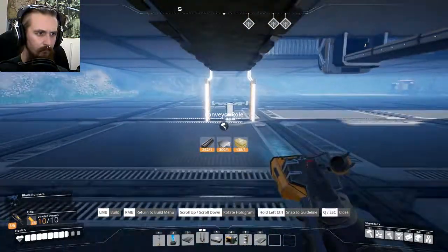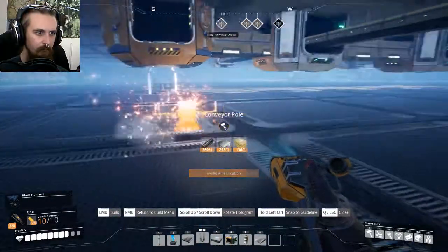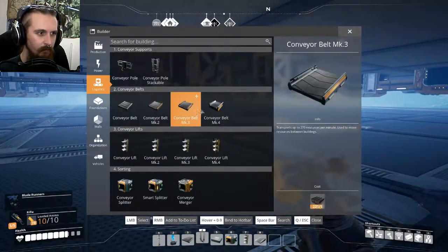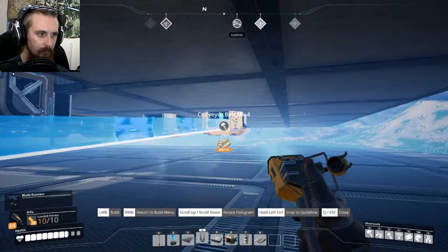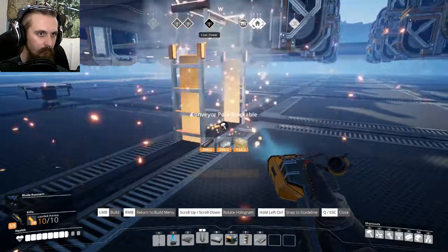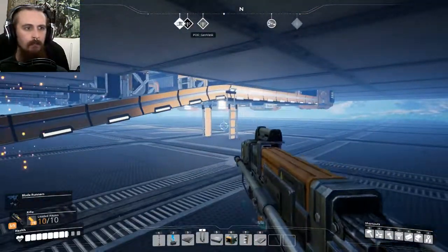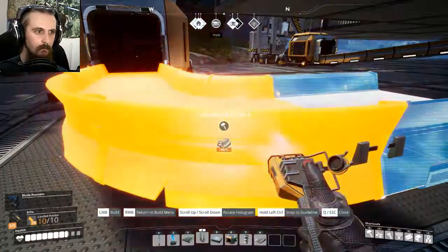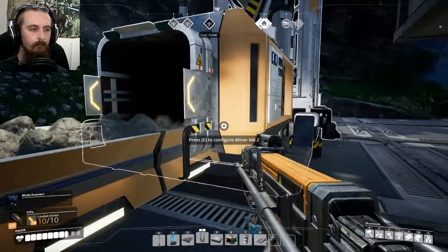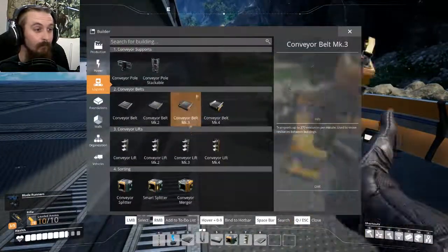I think we'll run the second line underneath this first one just until it gets past all of the production and we'll raise it up so it comes up like so. I'll stick a stacker in there in the middle - that'll do nicely. Oh no, I forgot I picked up some limestone from the big chunks and I just chucked them in the miners - that confused me for a minute.